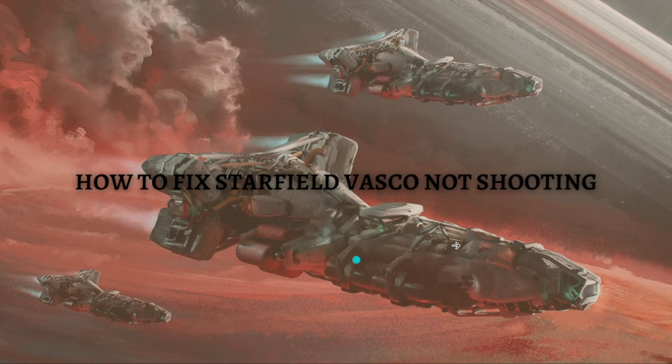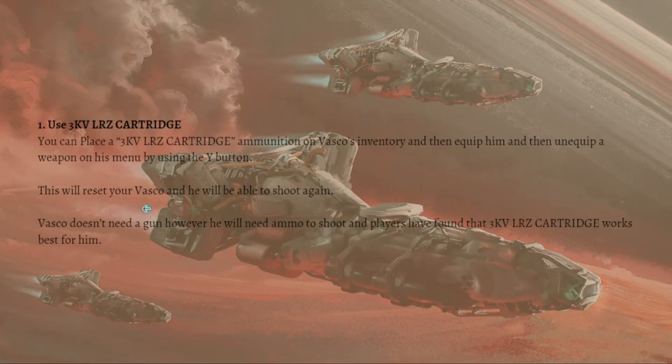The first fix that you can do is to use the 3kv LRZ cartridge. You can place the 3kv LRZ cartridge ammunition on Vasco's inventory, then equip him, and then just unequip a weapon on his menu by using the Y button. This will reset your Vasco and he will be able to shoot again.